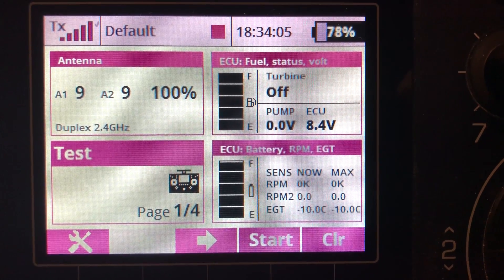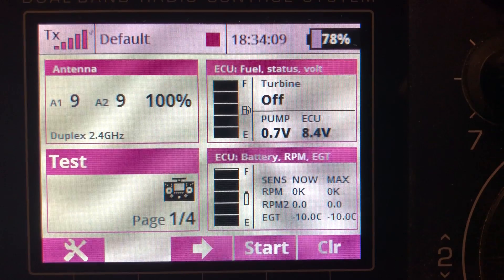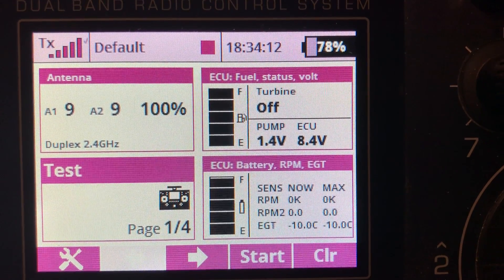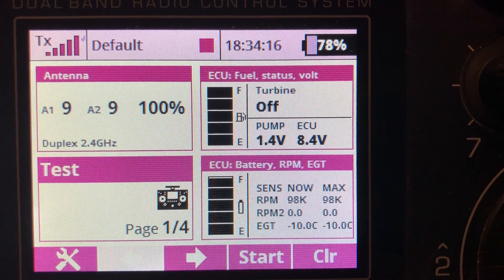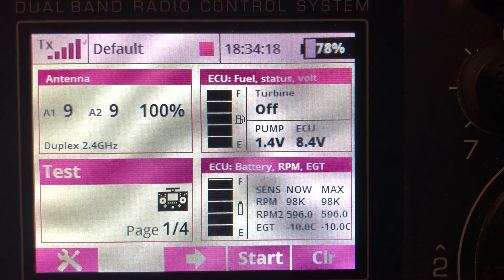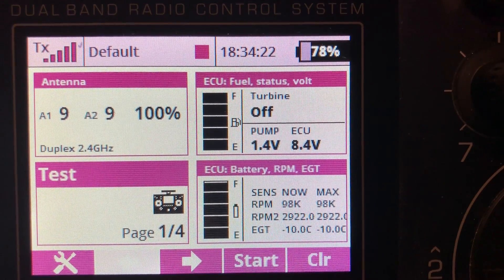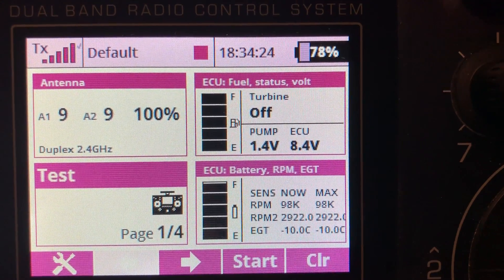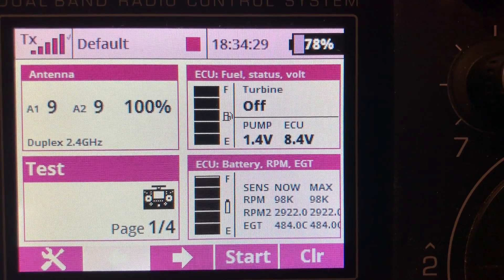We are starting up. Notice no alarms and the pump voltage are zero. We are running normal. The RPMs are ramping up, running fine. The shaft RPMs are ramping up, running fine. And EGT is ramping up. No problems.